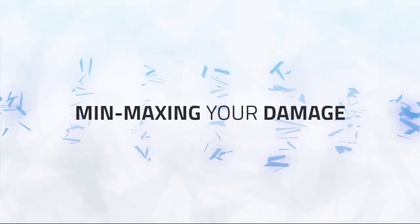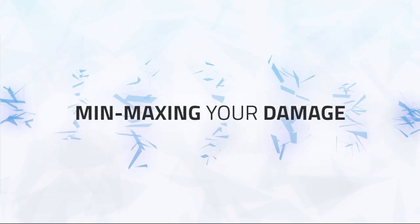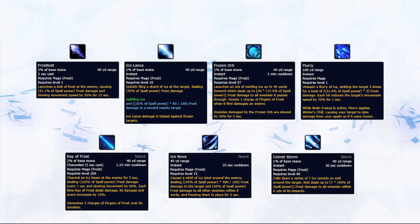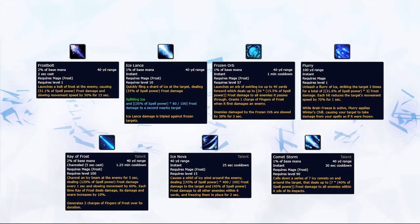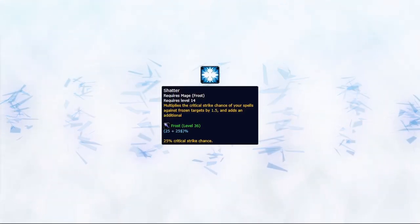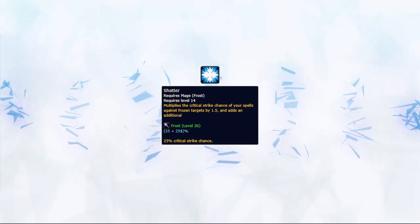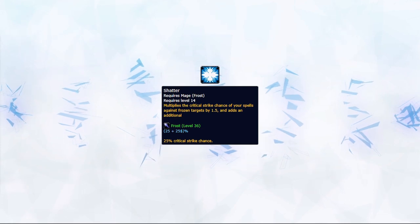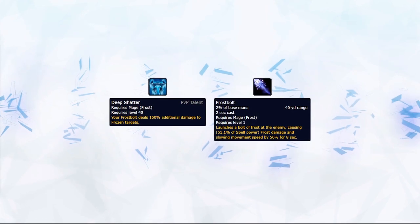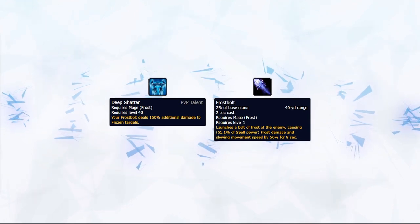As a DPS, knowing how to deal maximum damage is essential, but knowing the basics is very important. Frost Mage's damage arsenal consists of Frostbolt, Ice Lance, Frozen Orb, Flurry, and then Ray of Frost, Ice Nova, and Comet Storm if talented. Frost is all about shattering — look to land as many shatters as possible. A shatter is casting an ability on a frozen target, resulting in increased critical strike chance, and for Ice Lance it triples your damage. With the Deep Shatter PvP talent, which is mandatory, Frostbolt also deals 150% increased damage if shattered.